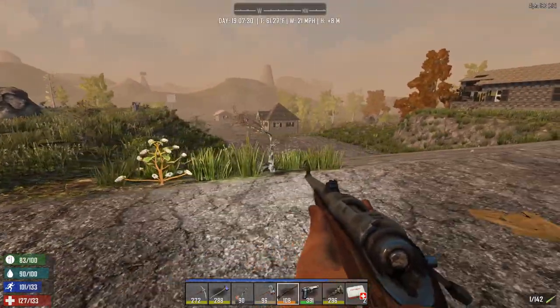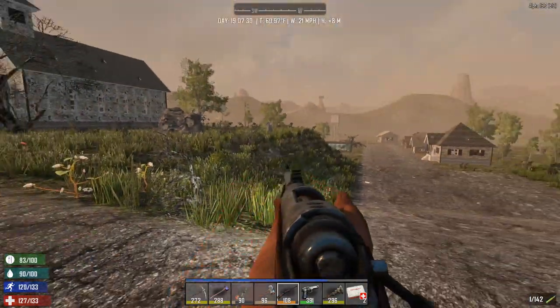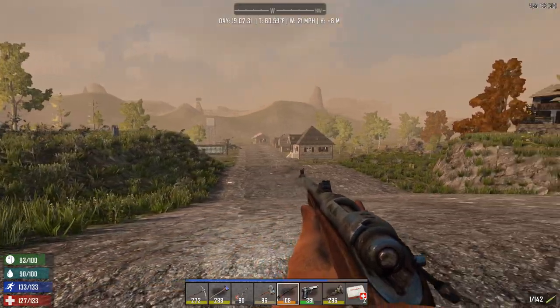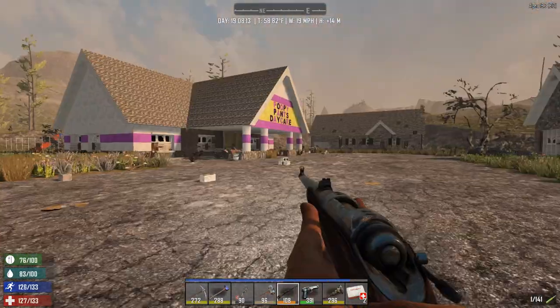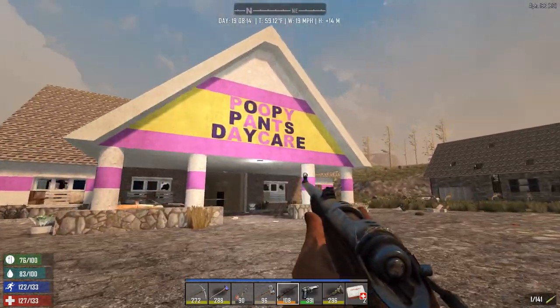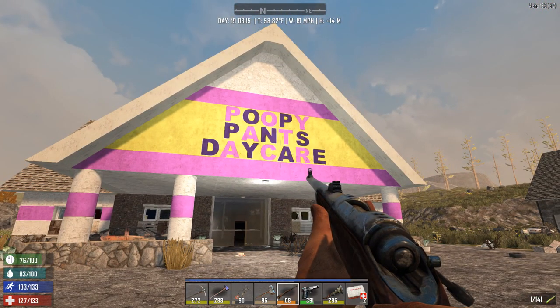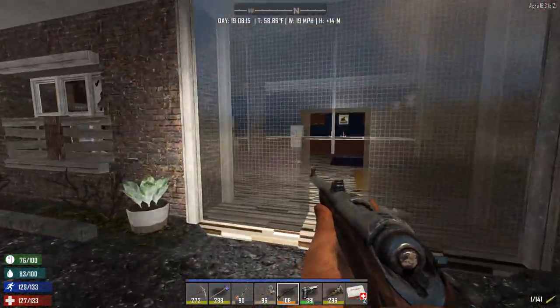To be completely honest, I haven't even looted this town that is right next to my base. I did loot some houses that are really nearby, but that's about it. Well, I'm on my supply run anyway, so we're gonna loot everything. Here it is — Poopy Pants Daycare. And oh my god, look at those colors, they're beautiful. I wish I painted my tower like that — but nah, it would just attract some children. Alright, let's get inside.